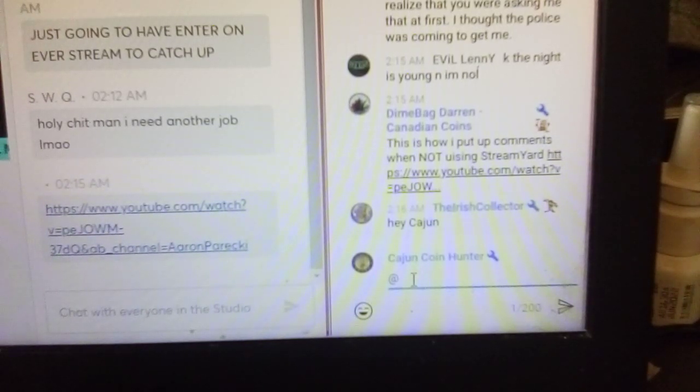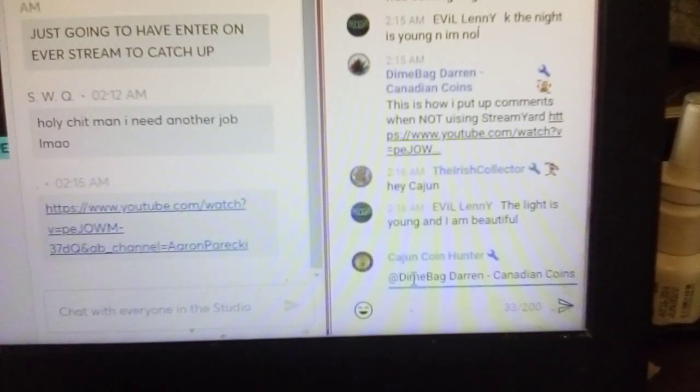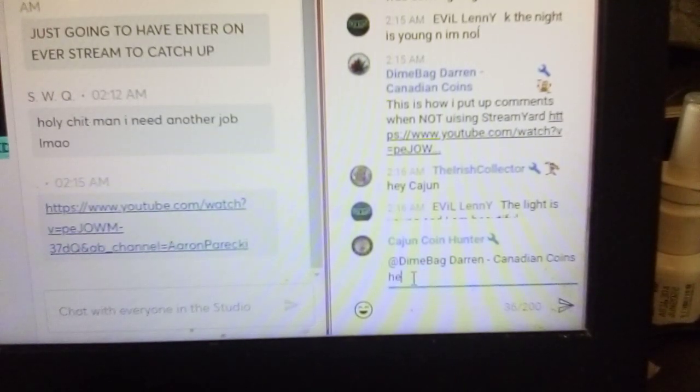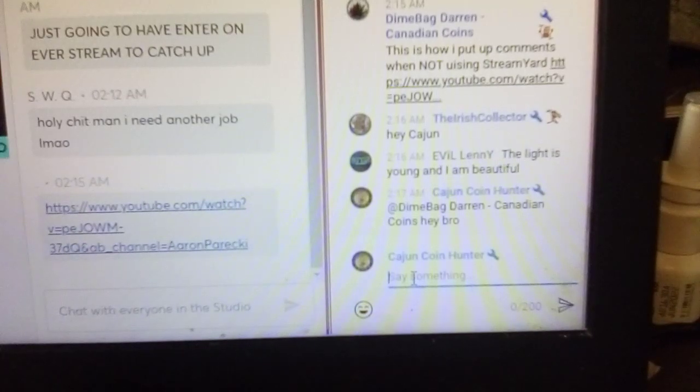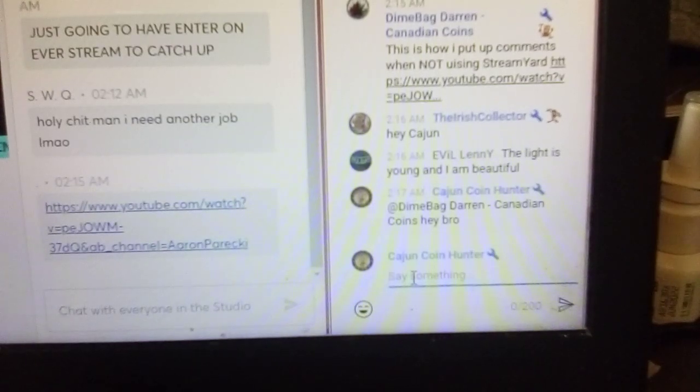Down here I got the at symbol. I'm gonna type D-I — y'all see how that came up? Dime Bag Darren Low — all I hit was two letters, D-I. I hit enter and there's his whole name. I can space it and say 'hey bro,' hit enter, and there it is: 'Hey Dime Bag Darren Low.'